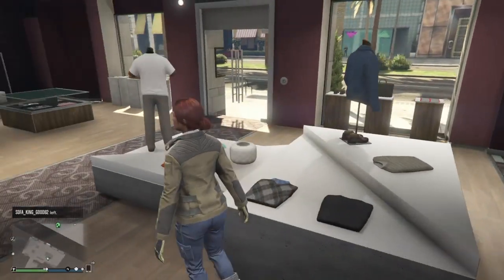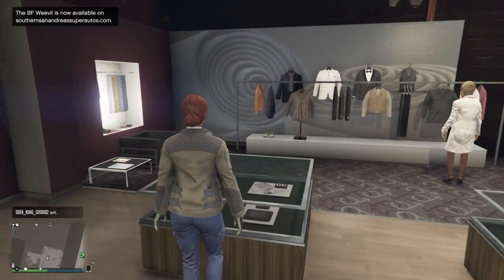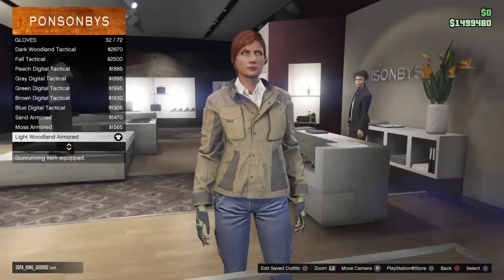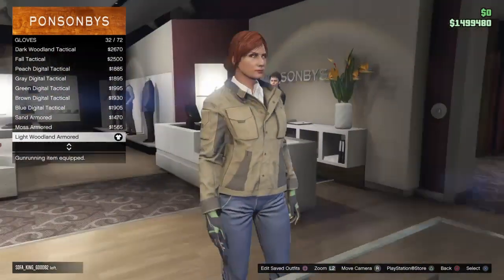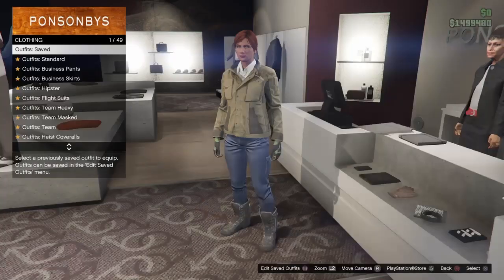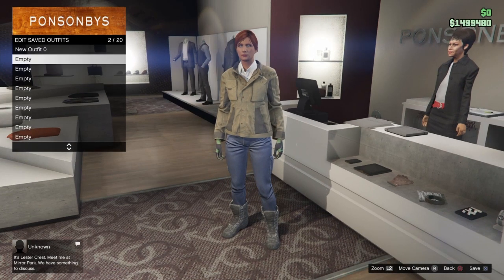Now as soon as you have that on, make your way to the gloves section. Get the Light Woodland Armored, 32 out of 72. Once you have that, save this as an outfit in your first slot. Then let's move on to the second outfit.